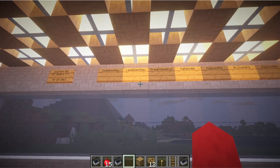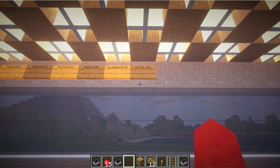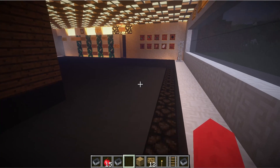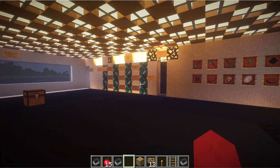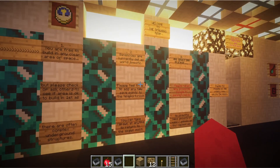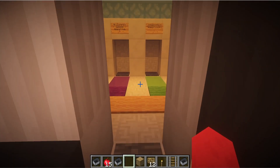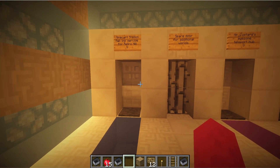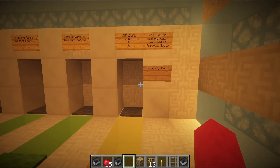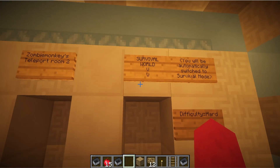These are the logs that have been on there. This is just a spawning room, and this is where it all starts — these are the rules. And these are the transporter systems. Our world got so huge that we actually ended up building transporter systems, including a transporter to a survival world.